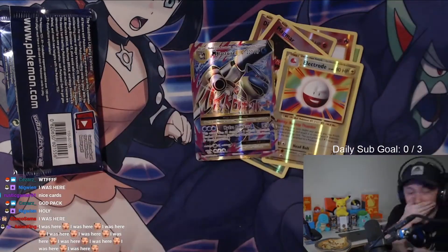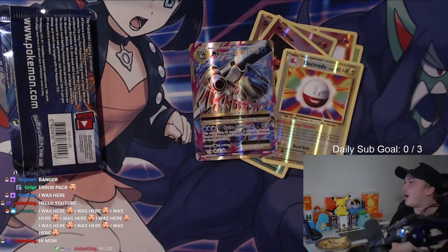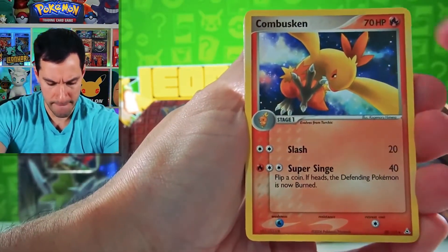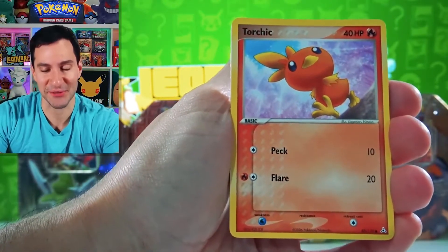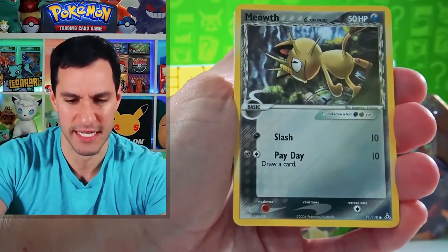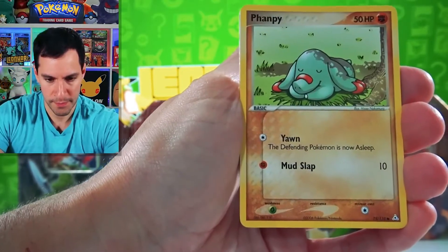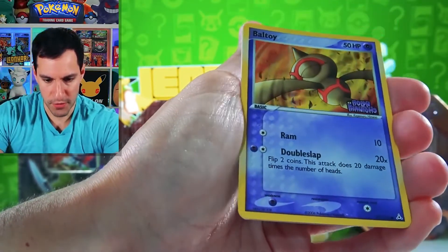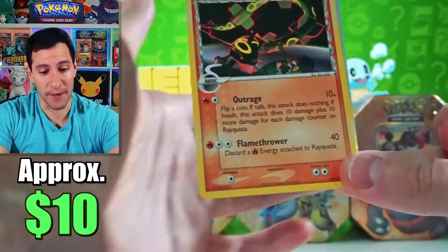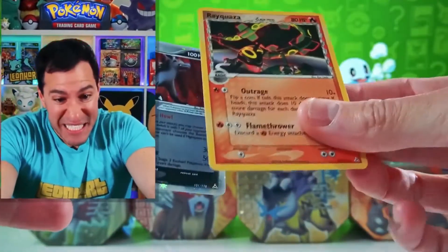Oh my god, dude - what a god pack! Nice balls, hauling cash, form energy balls, Combusken, Torchic - that's a gold star in Team Rocket Returns, I believe. No, not Team Rocket Returns, I'm sorry. Meowth, Psyduck, Anareth - and a Rayquaza, but a Miniana EX? What, what?